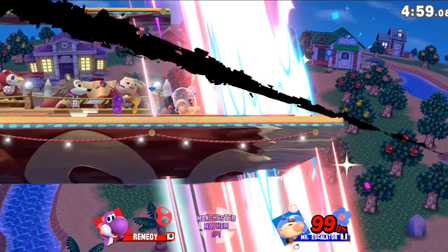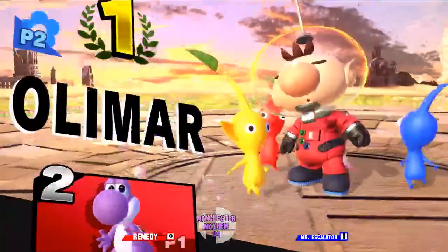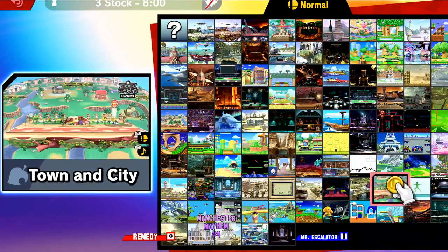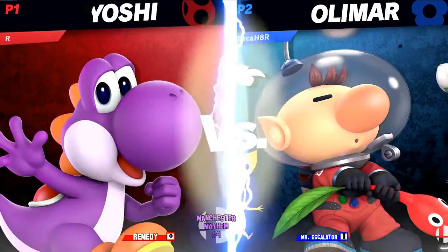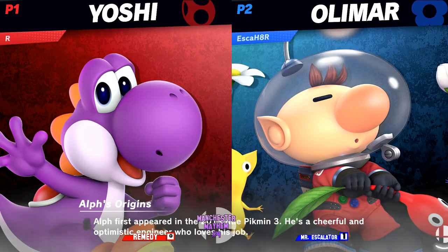As Yoshis love to do. He always seems to jump onto stage — he very rarely grabs the ledge. A lot of Yoshis don't want to do that because they just want to double jump armor through everything. But past like 80 percent, probably earlier, against all of them, you just have to grab the ledge.